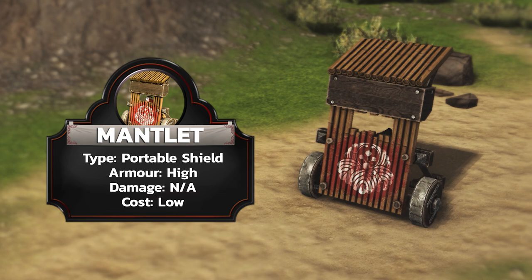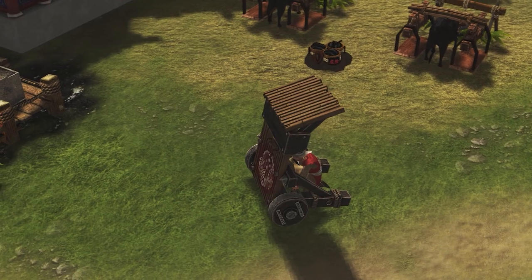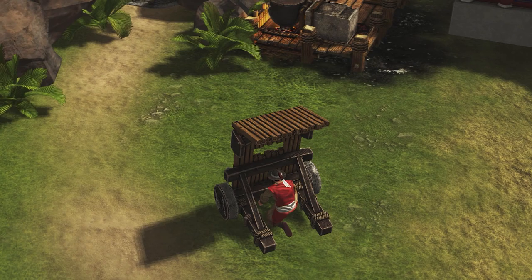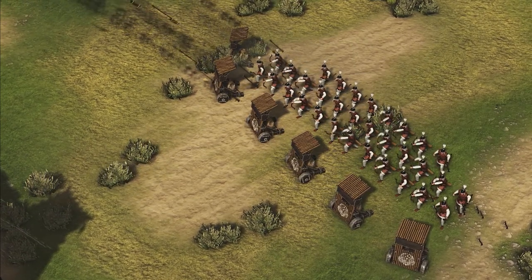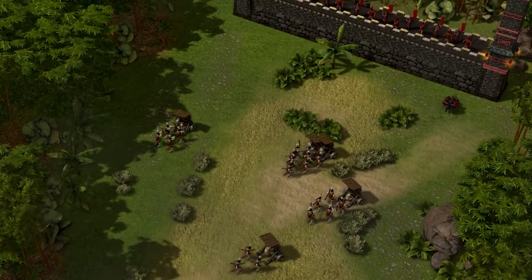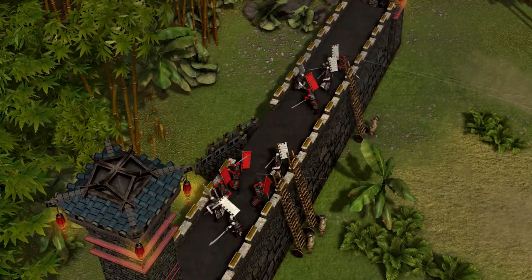Perfect for protecting frontline soldiers and siege weapons alike, the humble mantlet has featured in every Stronghold game to date, for good reason. Fitted with an arrow slit, the mantlet allows your units to shoot through and past it while protecting them from archer fire. An effective use of these portable shields is to besiege a heavily defended castle by rushing several of them into archer range with archers on your frontline, using their protection to wipe enemy archers from castle walls before following up with your laddermen to create an opening in their defences.